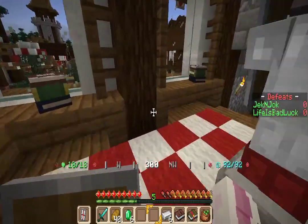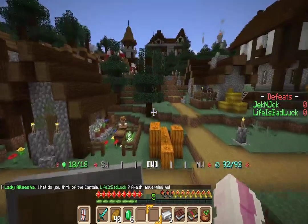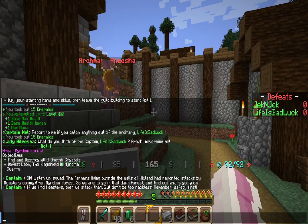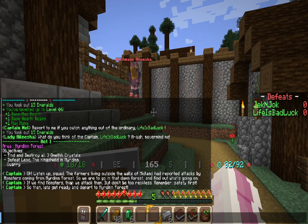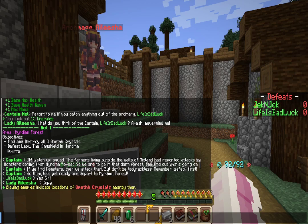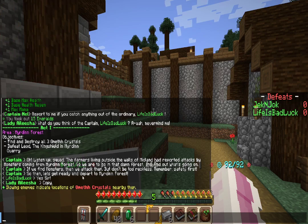This is the exit — what's up here? I don't know where I'm going. Let's go downstairs. Oh, what's down here? Exit. What do you think of captain — life is bad luck, never mind me. Okay, listen up squad: the farmers living outside the walls of Midland have reported attacks by monsters coming from something forest. So we are to go into that forest and find out what's going on. If we find monsters, we attack them, but don't act too reckless — remember, safety first. Let's get ready and depart to something forest.